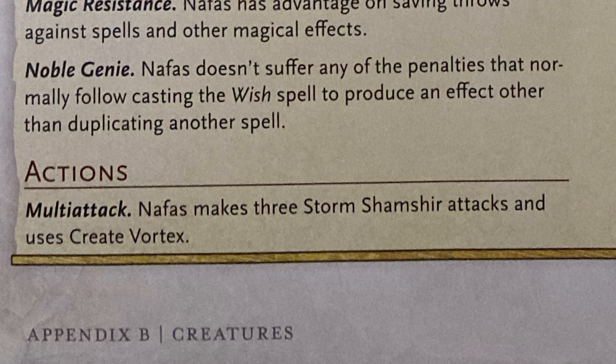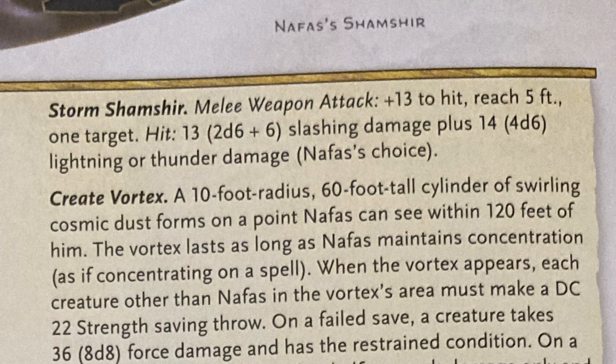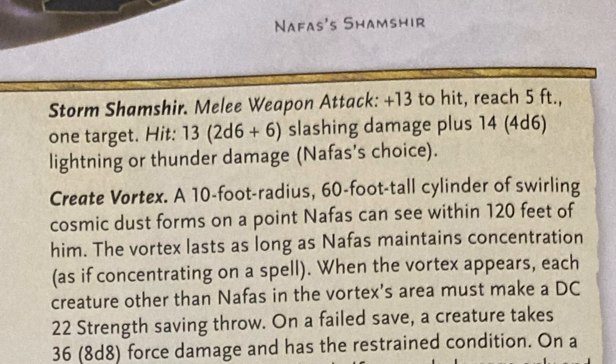When attacking, he makes three Storm Shamshir attacks and uses Create Vortex. Storm Shamshir: three attacks at plus 13, dealing 13 average slashing damage plus another 14 lightning or thunder — Narfas decides. Create Vortex is a 10-foot radius, 60-foot tall cylinder of swirling cosmic dust. Within 120 feet, each creature must make a DC 22 strength save, and on a fail it's 8d8 force damage and you are restrained.